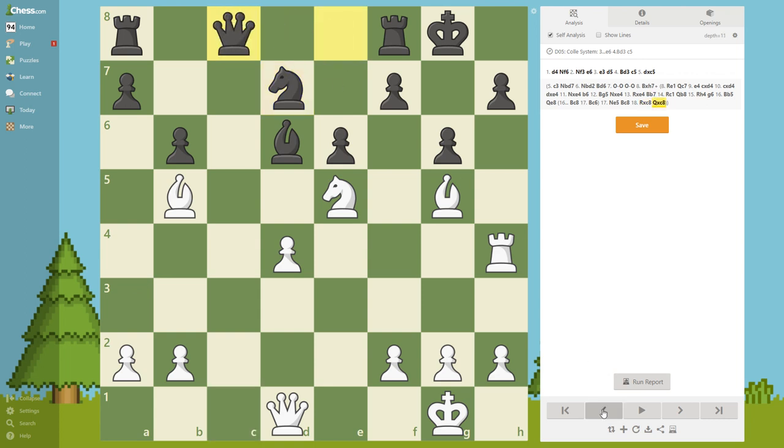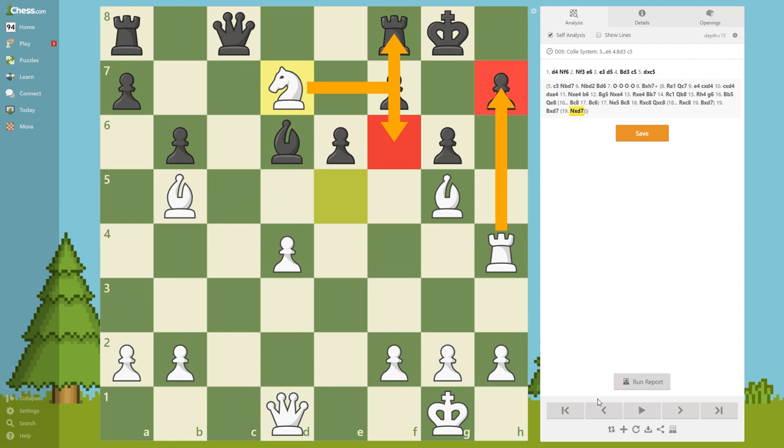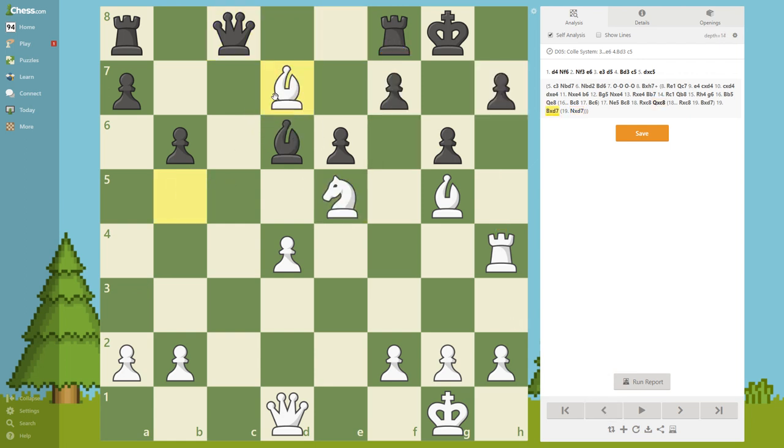Queen takes - of course black cannot take with this piece because then the queen would be trapped. Pause the video. Bishop takes d7 is also good because we are attacking and threatening checkmate - check and then take here with the rook. So both moves were really good.